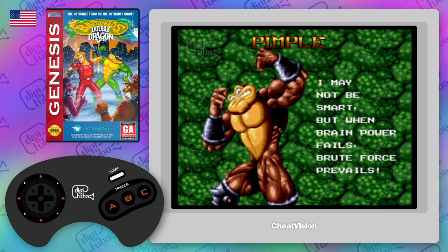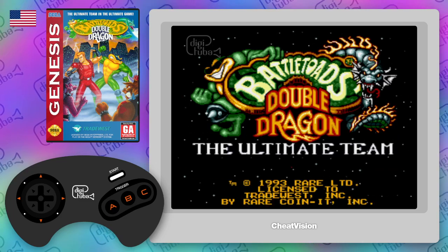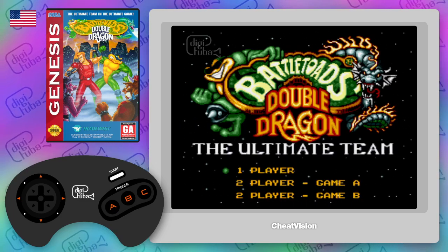To do that we need to do it on the character select screen. I'm just going to press start to skip through all of this.